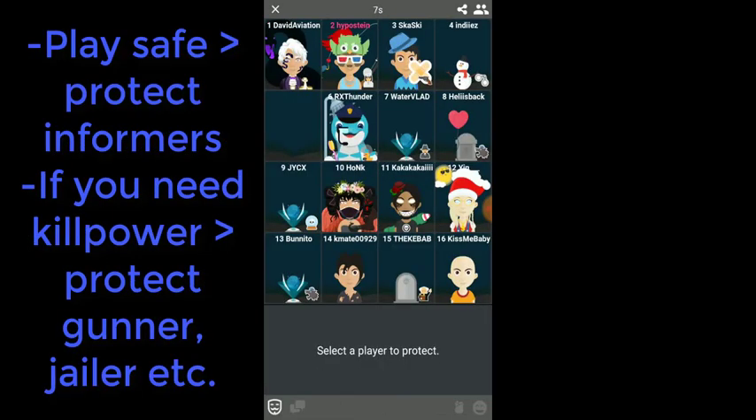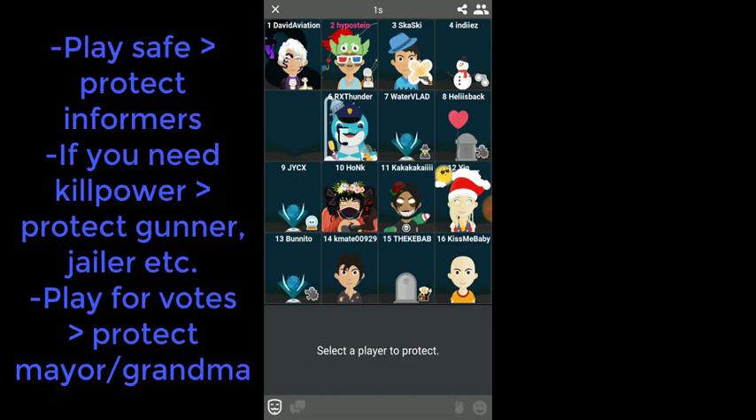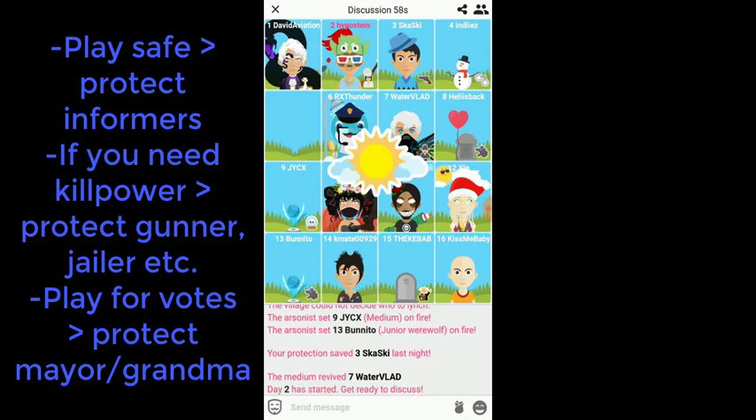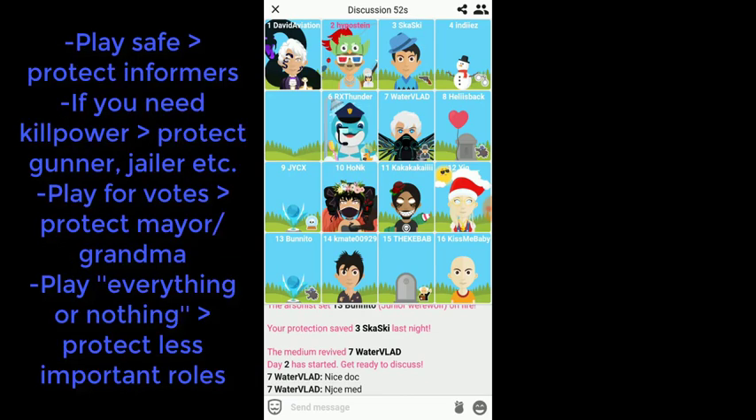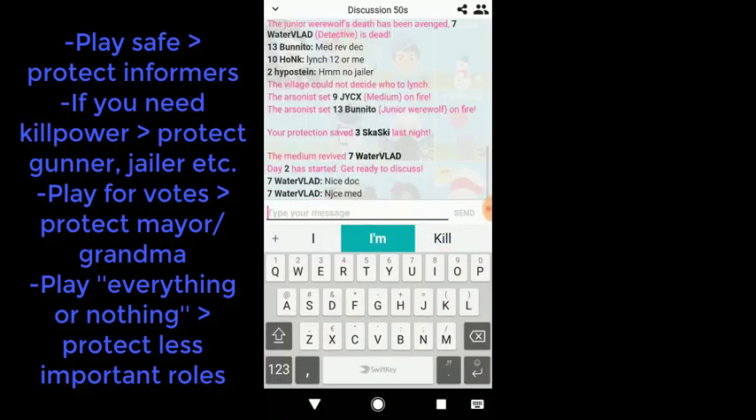It's not really worth protecting a regular villager or pacifist usually, but a grumpy grandma or mayor can be a crucial move. Also, protecting the gunner, jailer, or even witch may be useful. On the other side, you can choose a less important player to protect — this may cost you the game but it can be a good move as well.